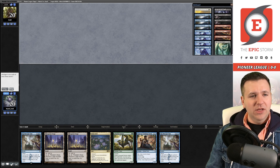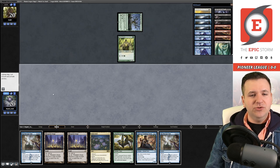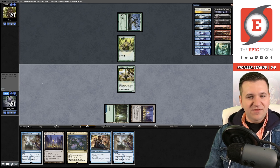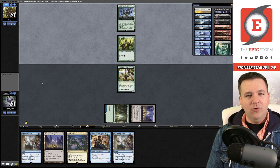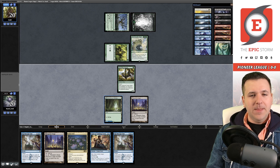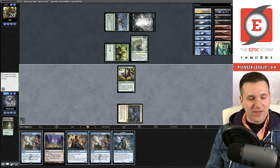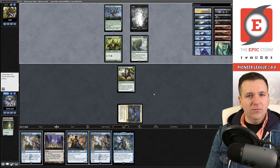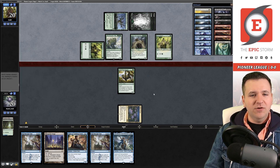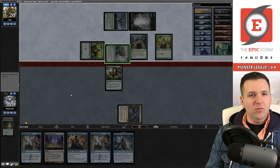If we draw an untapped green source on turn one, this could be a turn three win — wild! We draw one and play Grazer into Thespian Stage. Turn two we get Lotus Field, turn three we copy — to win on turn three we'd have to draw Hidden Strings. We play Hidden Strings and look for Thespian Stage. They have four green mana into Steel Leaf Champion. Let's chump and take one going to 19.